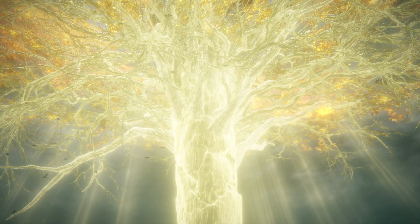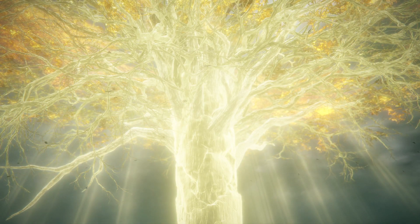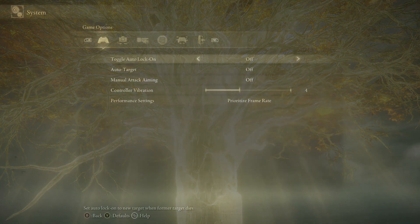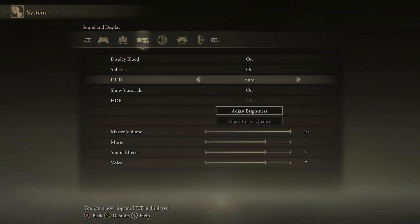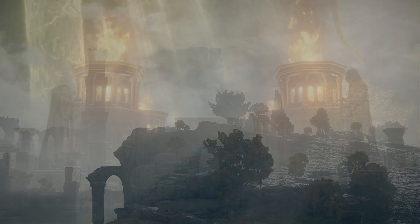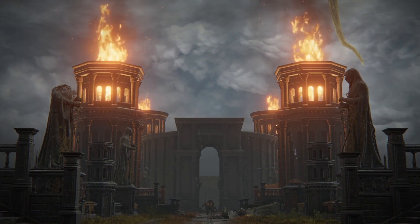The first thing we need to do is get rid of the HUD on screen. We don't want it appearing on every screenshot. Bring up the pause menu, go to System, then Sound and Display. Scroll down and turn the HUD option to off. I would also turn off Show Tutorials, because you don't want on-screen tutorials showing up in your photographs. With the HUD removed, you now have a clean palette to work with.